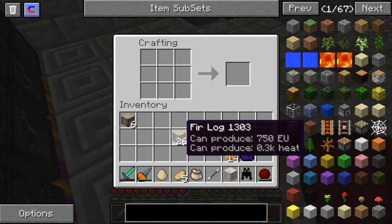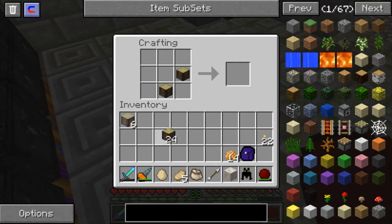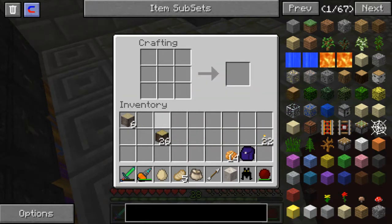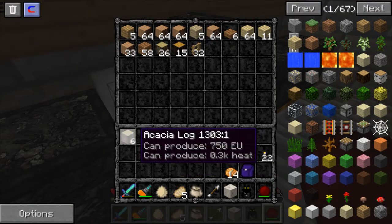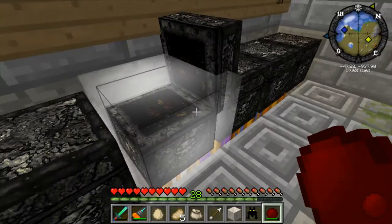The fact is that two logs equals obsidian. It turns out if I use the equipment exchange, I won't be using that because that's just really, really overpowered.